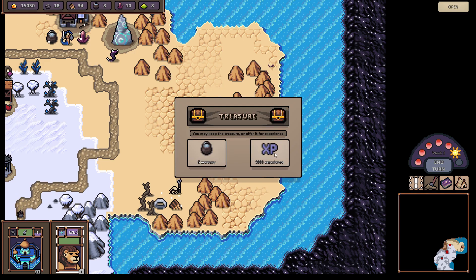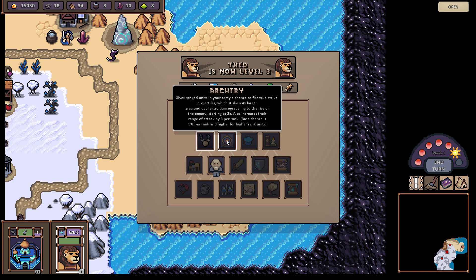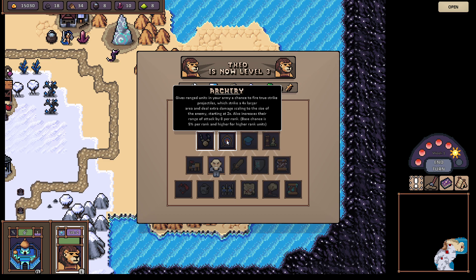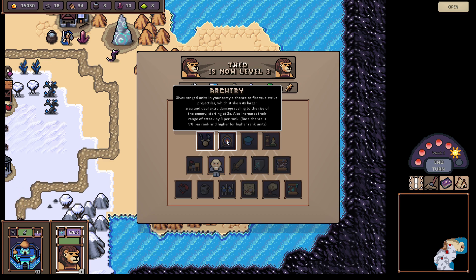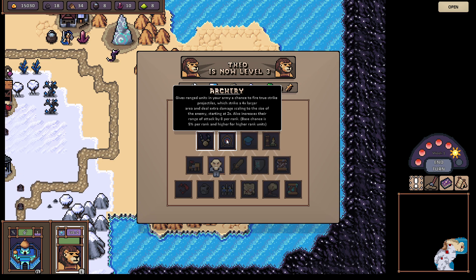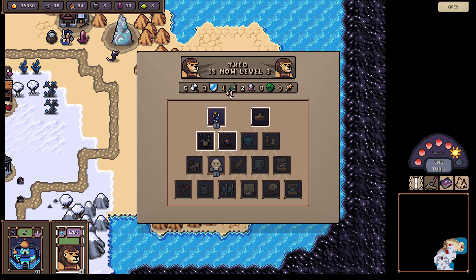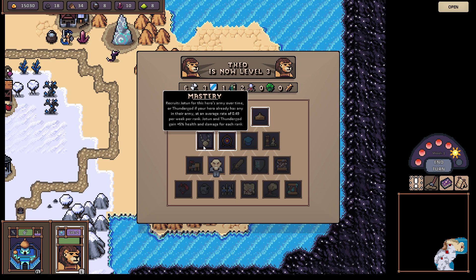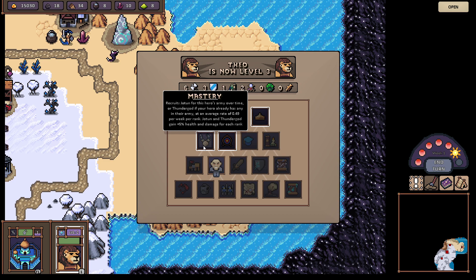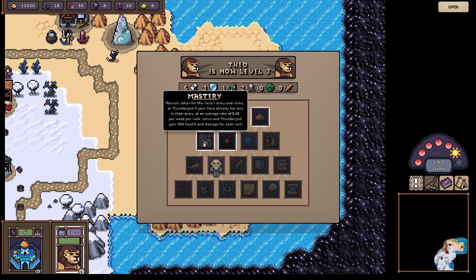I should build a building. Treasure experience points — yes. We can gain Archery: gives ranged units in your army a chance to fire two-strike projectiles which strike a larger area and deal extra damage scaling to the size of the enemy, starting at two times. Also increases the range of attacks — very useful. Obviously AOE will become super valuable when you've got so many little units running around on the field. Legion — we're about to gain knowledge, I think. Mastery — recruits Jotun for this army over time, or a Thunder God if your hero already has any. At an average rate of 0.49 per week per rank. Jotun and Thunder God gain extra health and damage for each rank — I kind of want to see what a Jotun is.